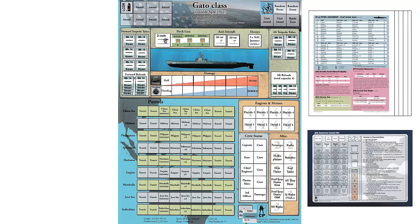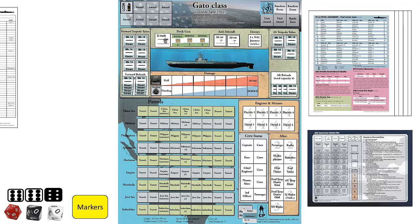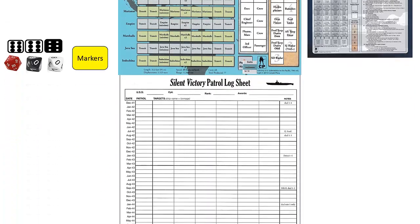We then place the 5 player aid cards and combat mat nearby for use during the game. The player aids will have the charts and tables needed to resolve various functions, and the combat mat will be used for encounters with ships. We also place the dice and remaining markers nearby. Finally, we prepare the patrol log sheet for play. At the top of the log, we can record the submarine type, submarine name, and captain's name with the initial rank of Lieutenant Commander. The ID and captain name have no impact on the game, but help to build the narrative of your career. This completes the setup.